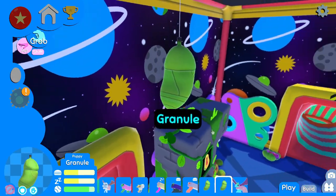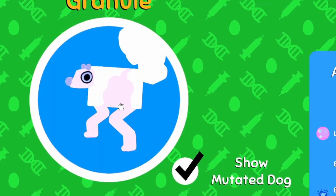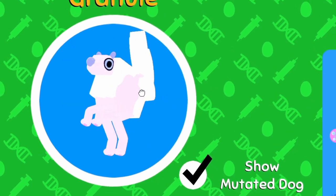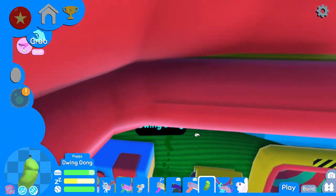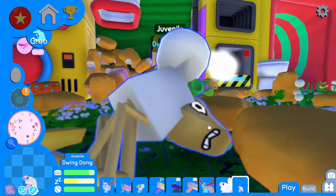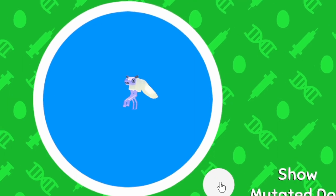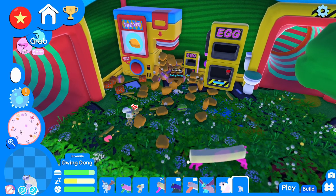And Granule — yeah, you're just growing up from a puppy. I hope you stay bright white. You are. I mean, your pattern from your legs has kind of gone up a little bit, and I don't mind it. Dwing Dong — oh man, what a great name. I'm going to probably laugh every time I say it. You're still a small boy. S-M-O-L, small. Well, there we go. We got these guys hatched.